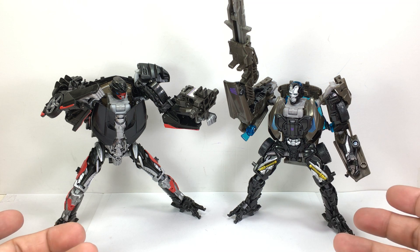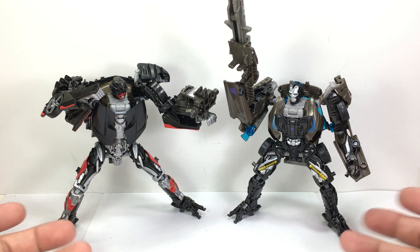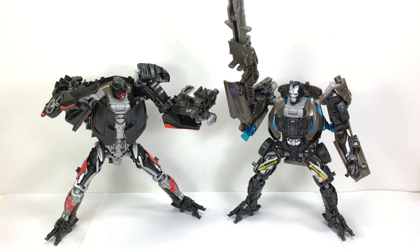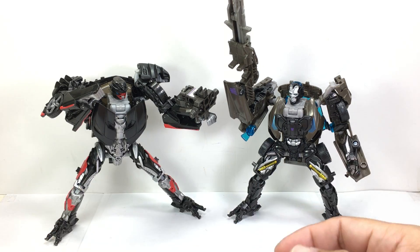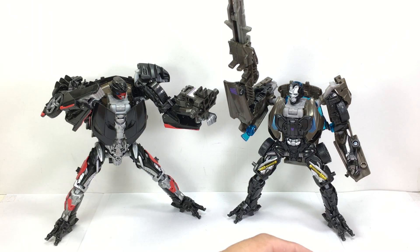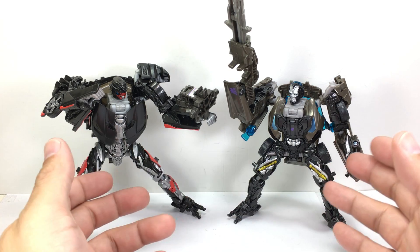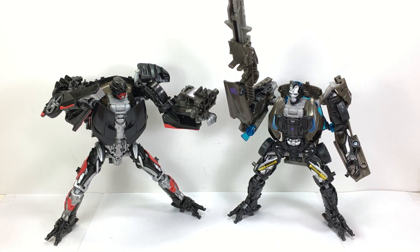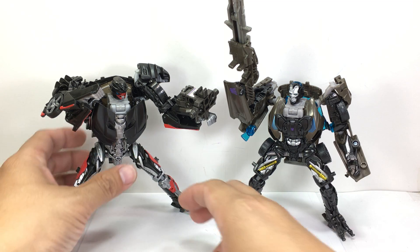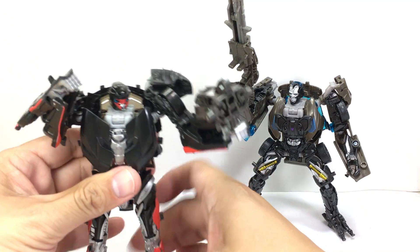You guys want to see directly how they compare, so let's get right to it. Obviously both figures are not a very good representation of what we were promised in the movie. In the movie they were both bulky — this guy was more slender and athletic, this guy was towering and massive. These two look like a hodgepodge of parts to resemble Hot Rod and Lockdown, with Hot Rod being more accurate to his CGI render than Lockdown.